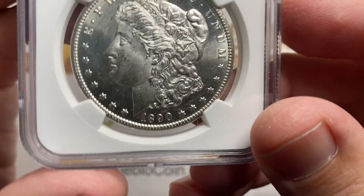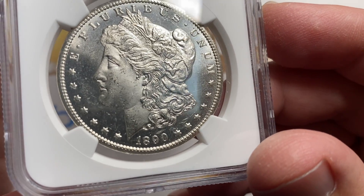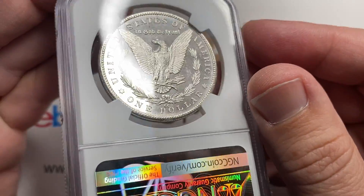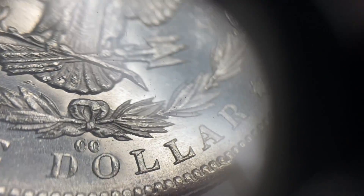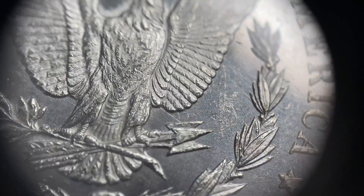This 90cc Morgan was in a PCGS MS64 holder. I'm going to go over the coin, let's take a closer look, and then we'll talk about what happened. There's your nice, pretty CC, actually, for a 90cc. It has a nice, solid surface to it, and there's quite a story to this coin.